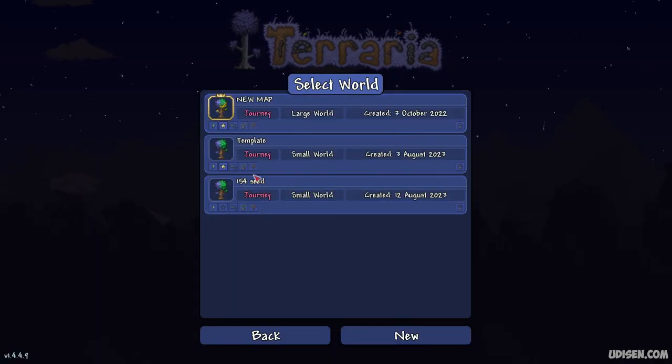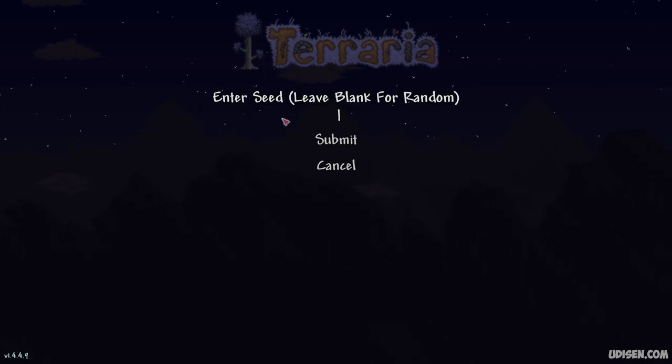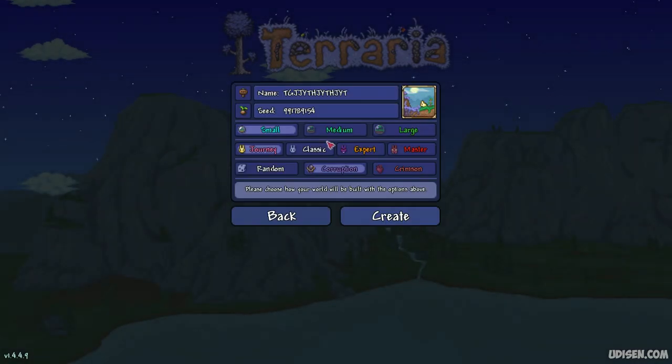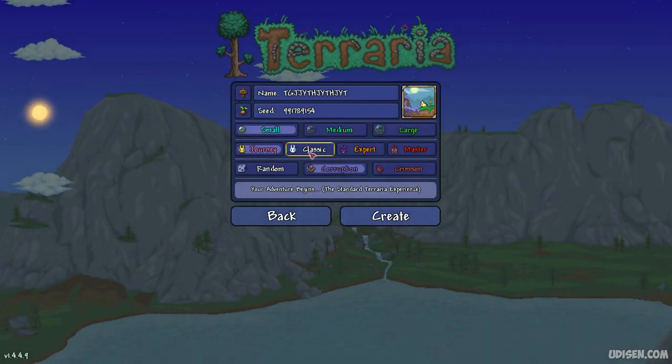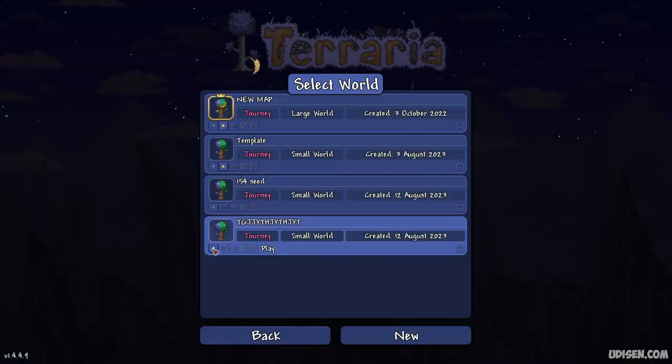Number one, as usual, copy the seed which you can find in the description section below. Create a new world and paste these numbers, submit. Any type of name, submit. Small corruption, any type of game mode — it doesn't matter.